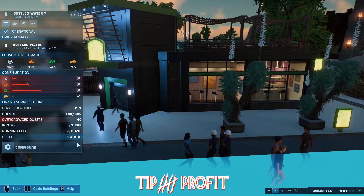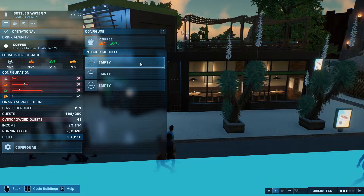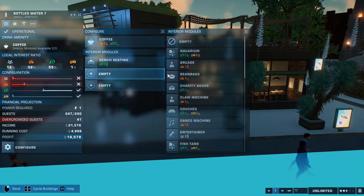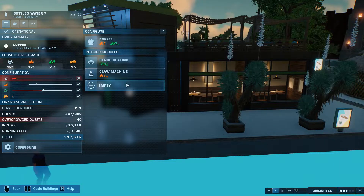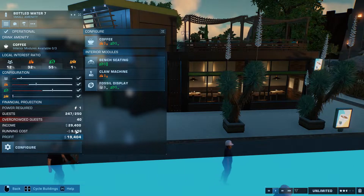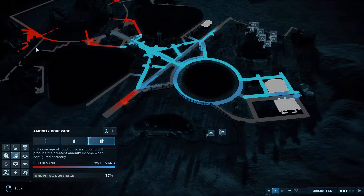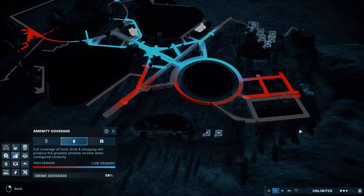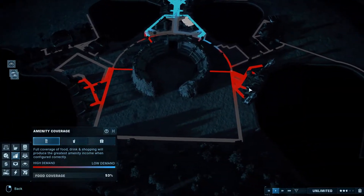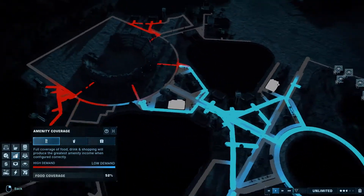Tip number five: profit. This tip is aimed at folks in every game mode and those who care about their star rating. In Jurassic World Evolution 2 your star rating is solely determined by the money you make. A good way to get through challenge modes and chaos theory modes faster is to make sure your amenities are making as much money as possible. Check your management screens for any gaps in your paths and plug them with more shops, and check that you have the right internal modules. Doubling down on profit is one of the easiest ways to push from four stars to five.